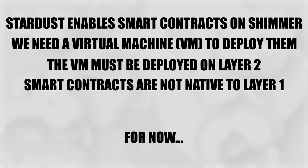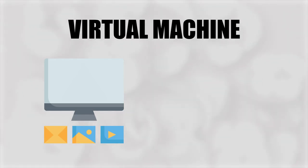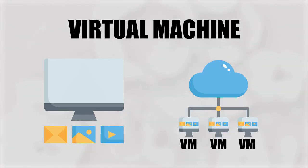Smart contracts have not been designed to integrate directly on the Layer 1 ledger — for now. But Layer 1 smart contracts are a big deal because they will be one of the catalysts for token demand. This is because holding a token will generate mana, and mana is what will be used to execute and deploy Layer 1 smart contracts. Back to what a virtual machine is: a virtual machine takes the processing elements of what a computer does and lets you do that on a cloud-hosted server without requiring the hardware of a computer.